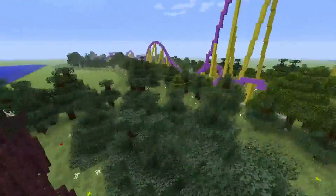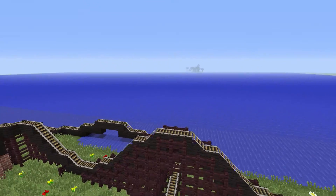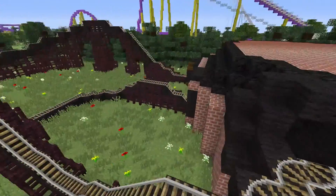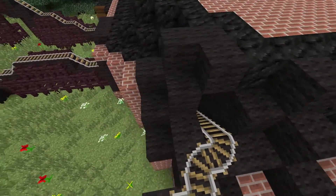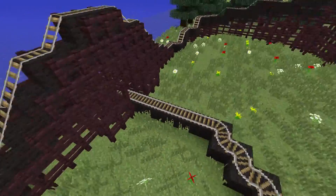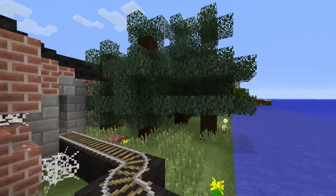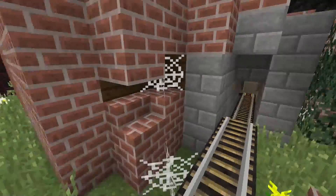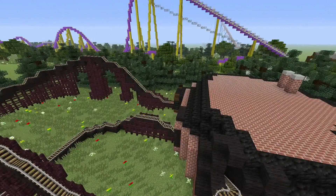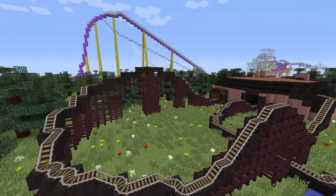Here's what the coaster looks like at daytime. It launches you up and then takes you down a corner, takes you to a little hill right here, takes you up, curves you back in, then takes you back out — you do a little bunny hop, a long curve, another bunny hop, and then a curve back to the station. I'm still going to work on the exit, that's for sure.